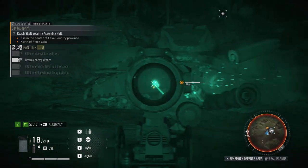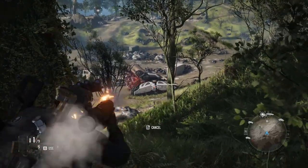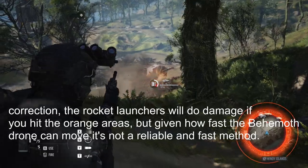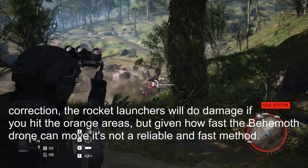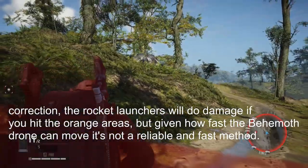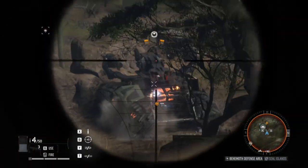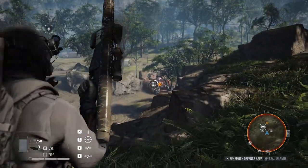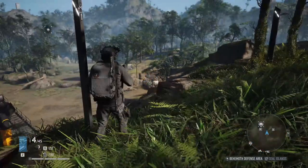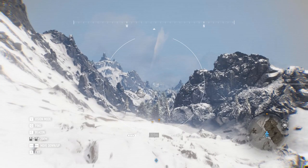Hitting the armor will not do anything to the drone unless you're using a rocket launcher or grenade launcher, which will knock off some armor and expose the orange areas. However, rocket launchers and grenade launchers don't do much damage to the behemoth drone even with the explosives expert perk, so it's largely a waste of time. With the strategies in this video you'll be able to take out behemoth drones within two minutes, and with a little luck under one minute.